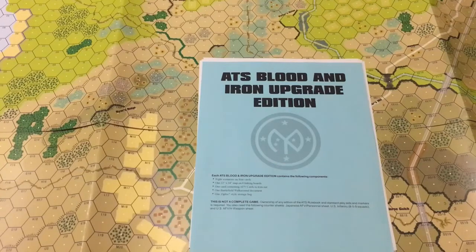Hello and welcome to another edition of ATS Fully Engaged Battlefield Walkarounds. Today we're going to look at Blood and Iron Upgrade Edition. What we are upgrading I am not quite sure, but we have more content, so that is excellent. We have a Pacific module, and not a complete module, and that is by design. That's why it's an upgrade — you're supposed to have other stuff you're upgrading.